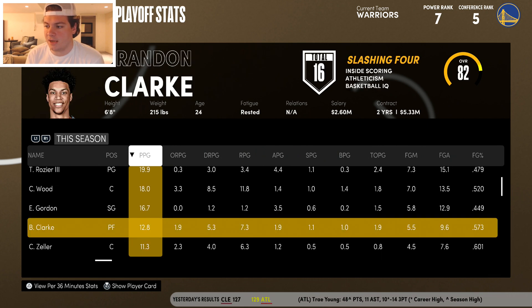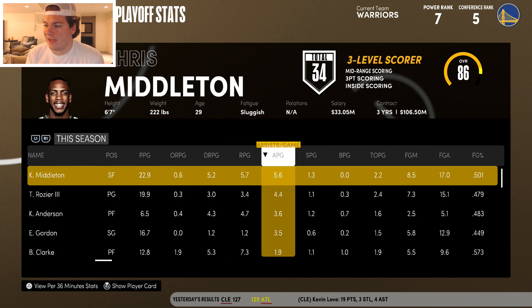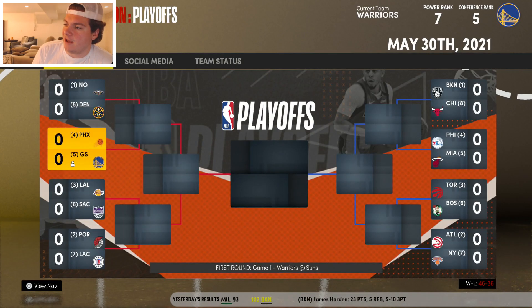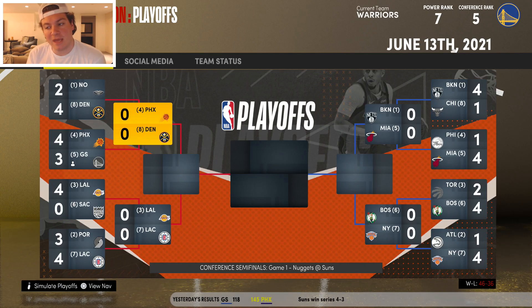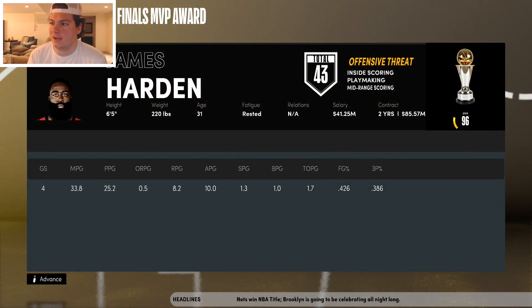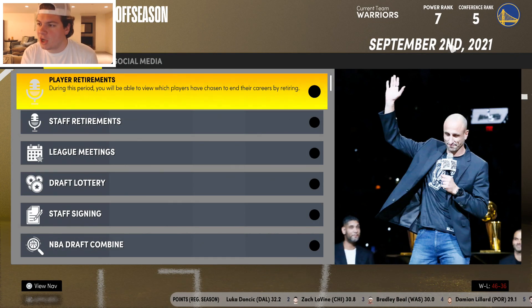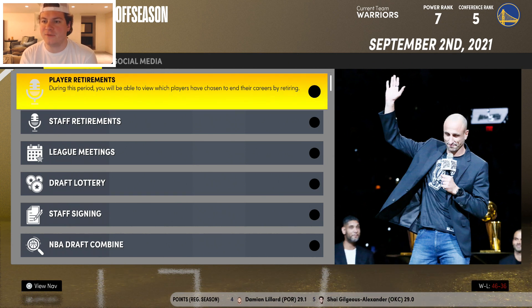We face the Phoenix Suns with CP3, Devin Booker, Michael Bridges, Frank the Tank, and Deandre Ayton — a pretty good team. We lose but take them to seven, which I can live with. Denver beats New Orleans in the first round. James Harden and the Brooklyn Nets win the Finals. I'm so excited for the real-life playoffs — it feels like the first time in a long time nobody knows who's coming out of the West.